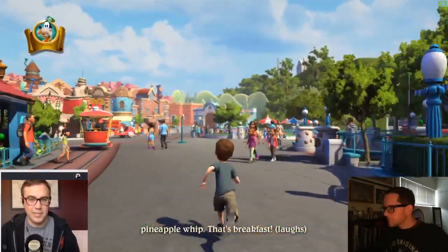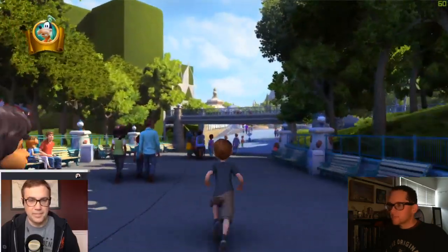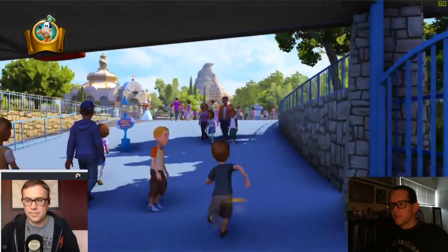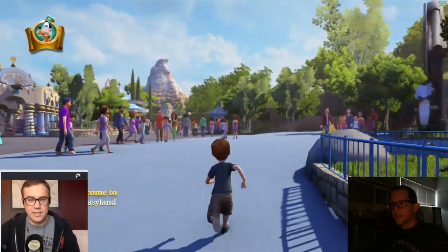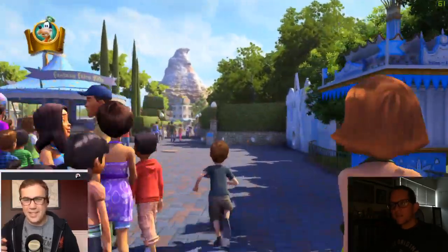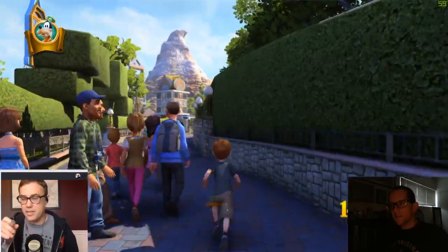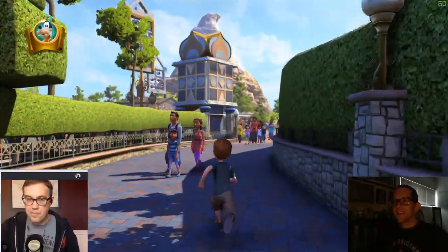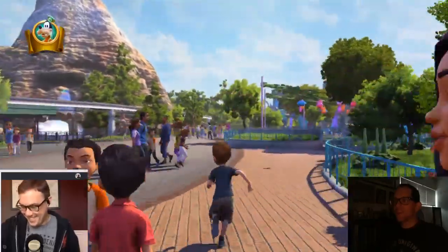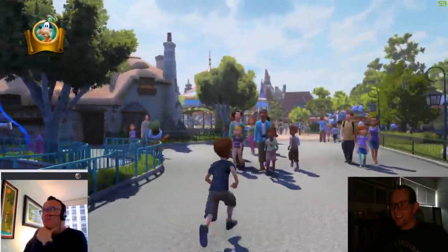Walking through now. I guess they couldn't get the rights for Roger Rabbit because Steven Spielberg wouldn't let them. It's funny the things you think Disney owns, but not really — just through licensing. You know, especially these days, you just expect that Disney doesn't license anything, that they own everything, and kind of forget that that wasn't always the case. Still don't outright own Roger Rabbit. That's got to be one of the few things in the parks that they don't own now.